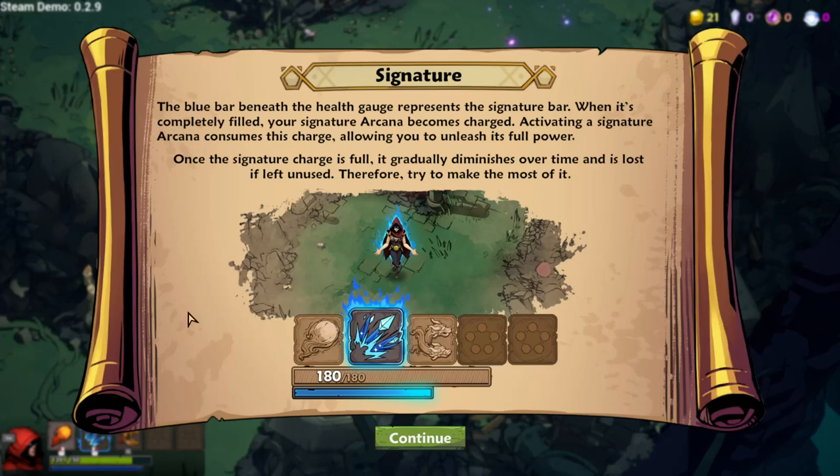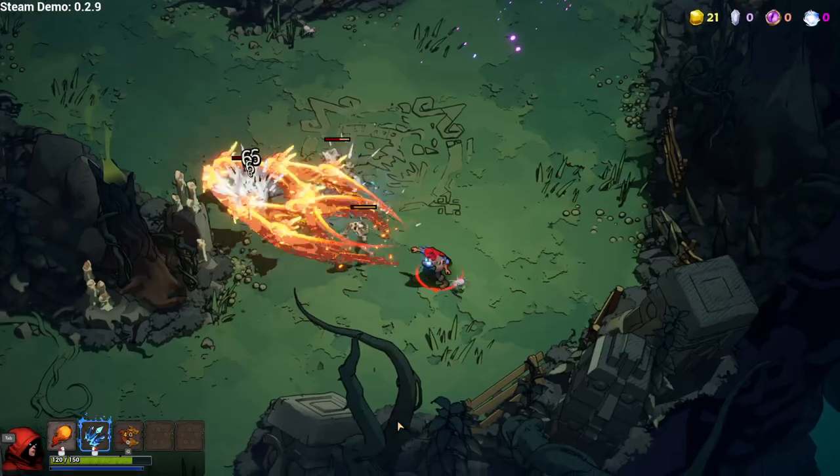Signature. The blue bar beneath your health gauge represents the signature bar. When it's completely filled, your signature arcana becomes charged. Activating a signature arcana consumes this charge, allowing you to unleash its full power. Once the signature charge is full, it gradually diminishes over time and is lost if left unused. Right, so that's actually a bar that goes up, not one that I'm using up.